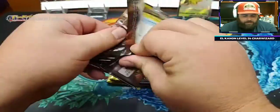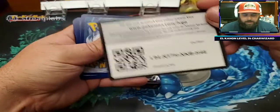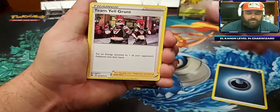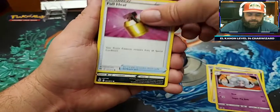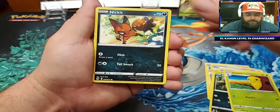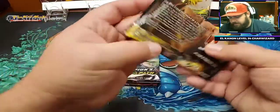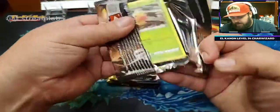Even a Rainbow Rare would be nice. Rainbow Rares are hard to come by in this as well — I don't have them all yet in my set, so I'm going to have to do some work there. Cards: Grant, Hederan, Full Heal, Scraggy, Ekans, Kakuna, Nickit, another Nickit Reverse Holo, and a Zygarde Holo. Not off to a great start in this one, but that's okay — you can't expect them all to be bangers.